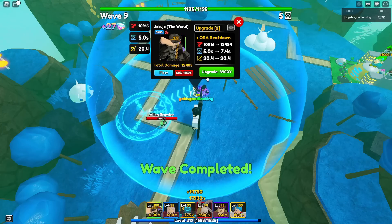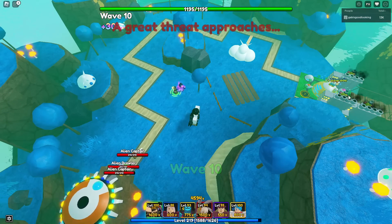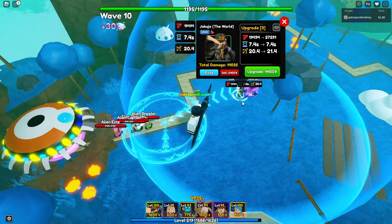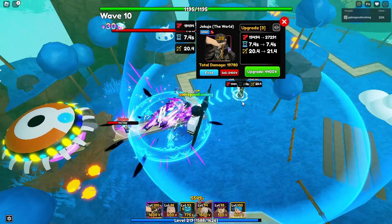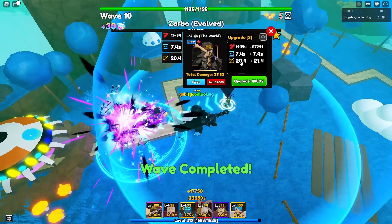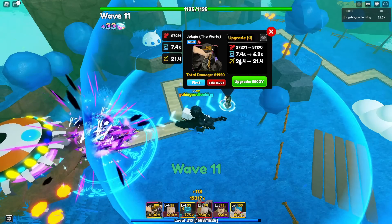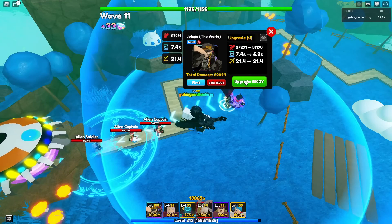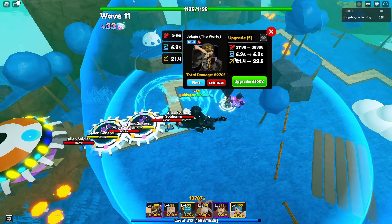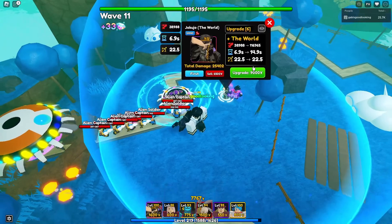Let's take a look at Aura Beatdown — oh, it's a multi-hit! It's like a two-tap kind of thing. His stats at upgrade three are 19,494 damage with a 7.4-second ability cooldown and 20.4 range. Next upgrade: 27,291 damage, 7.4-second cooldown, 21.4 range. Next upgrade: 31,190 damage, 6.9-second cooldown, 21.4 range.